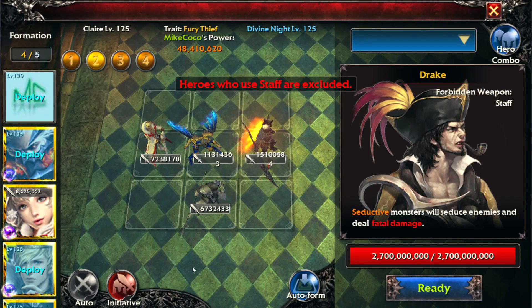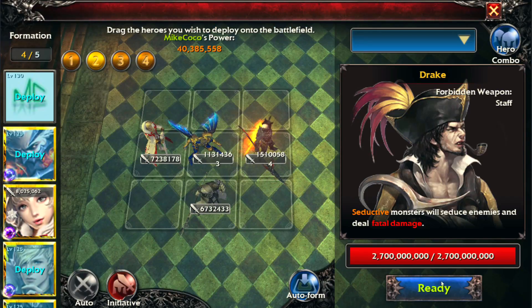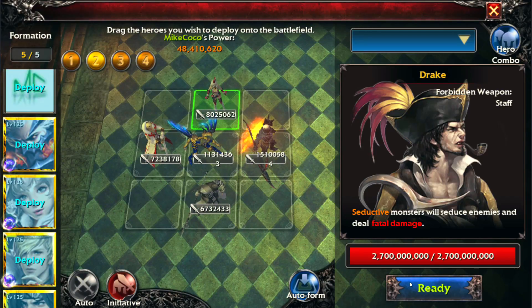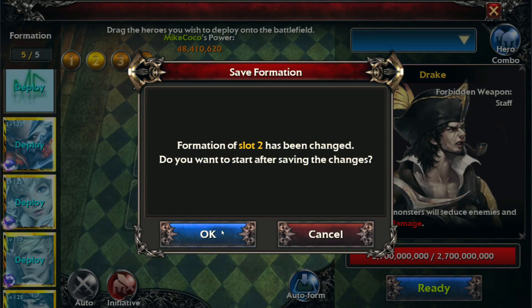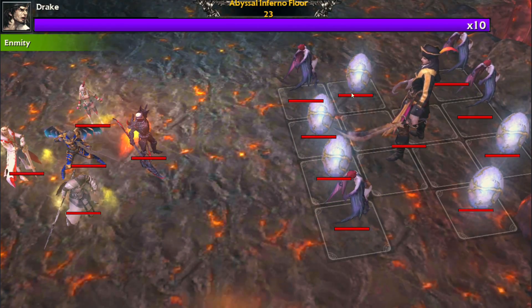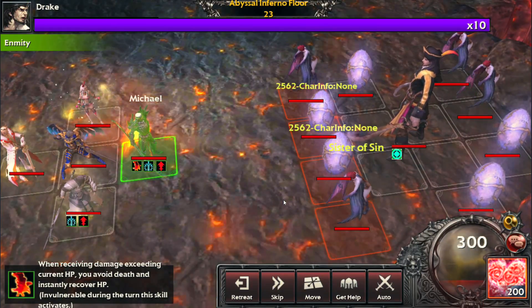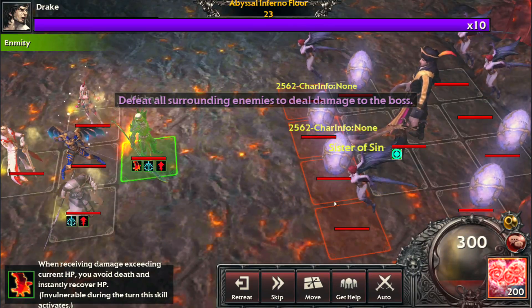Saint Iona could be useful here because she attacks in a row. A lot of the heroes I have right now attack in a three-by-three or column, so missing someone that hits in a row could prove to be quite damaging to the team. I'm going to try this and see how it works.